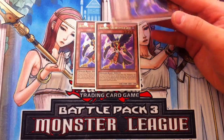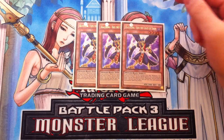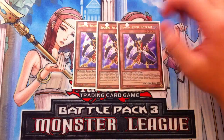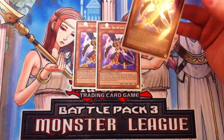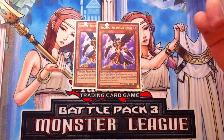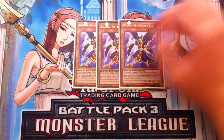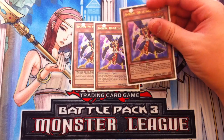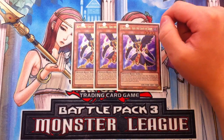He has the same effect as Bora, but Bora is better in the sense that he's able to special summon multiple times per turn. Unlike Chris, who can only special summon himself from the hand once per turn. Also, Chris has a great effect where he's immune to destruction from spell and trap card effects — like Bottomless Trap Hole, Mirror Force, Torrential Tribute, and stuff like that. So it makes your Black Whirlwind plays a lot safer.